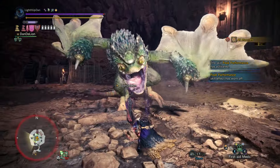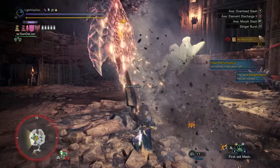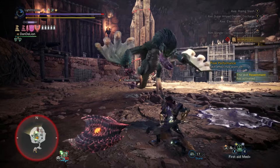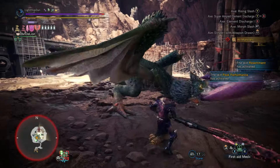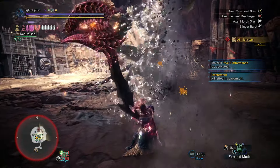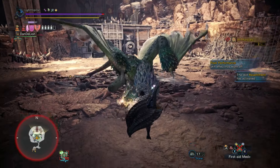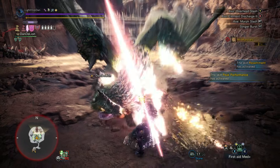Amongst the many reasons I absolutely love Savage Axe, one of them is that you can dish out so much damage so quickly with relatively very little commitment — especially when you're comparing it against SAED. You're not hanging up everything on this one move to land, hoping you find this perfect window, this perfect opportunity.